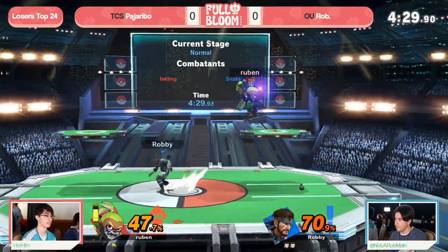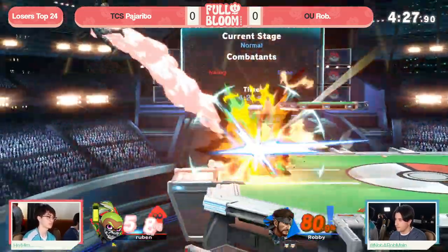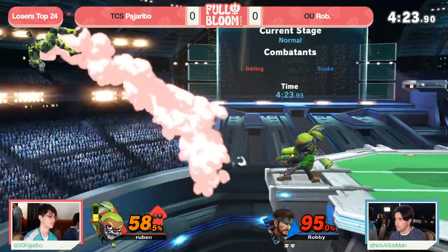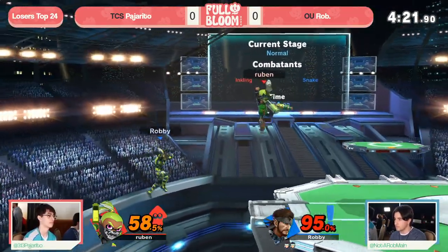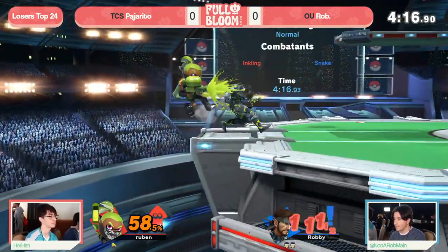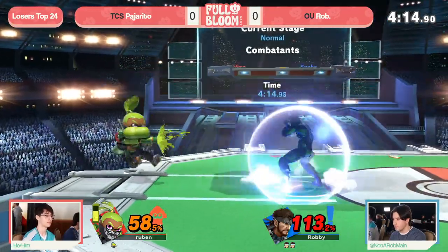Paja really trying to force the issue. That's the scary thing, though, once you start to force the issue — that's the moment where you get popped up by a stray grenade, and all of a sudden, you die so early. But you know what? Finds the down tilt, might be able to get this edge guard. No, not quite. The mispositioning — you hate to see it.